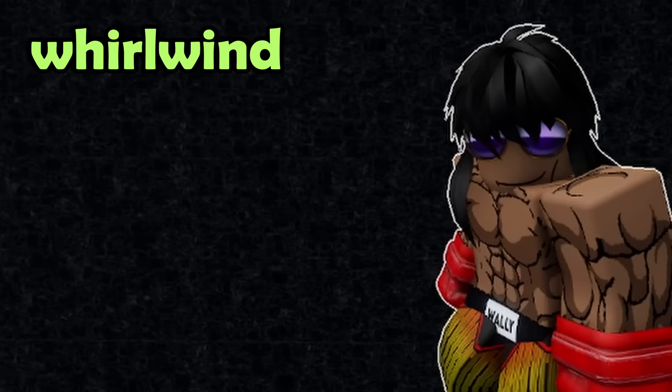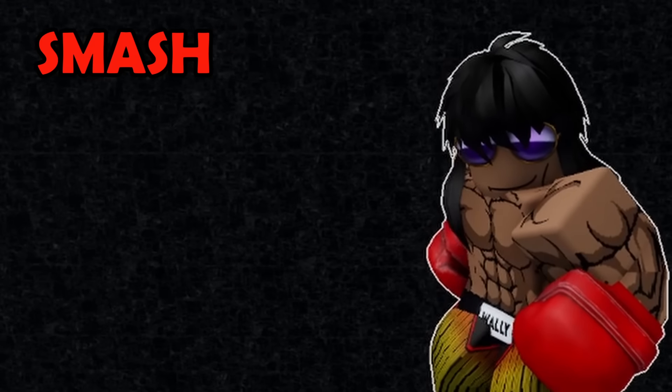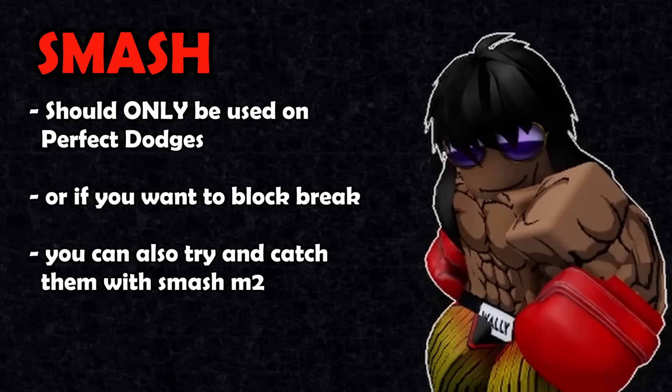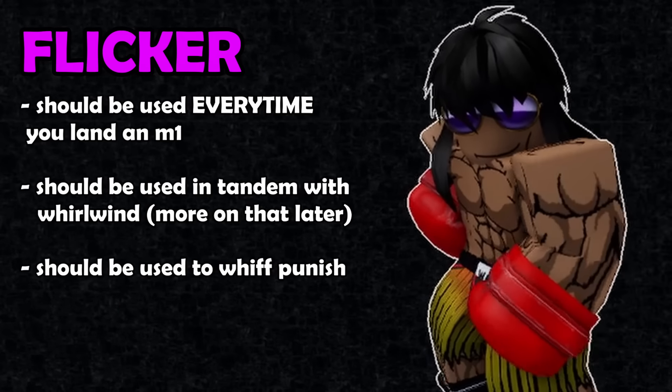Let's do a quick recap. Whirlwind mode should be the mode you are always on when you are in neutral. Smash mode should be the mode you always switch to when you perfect dodge. And flicker mode should be the mode you always switch to when you land an M1.